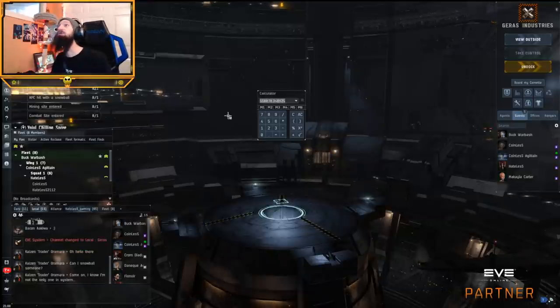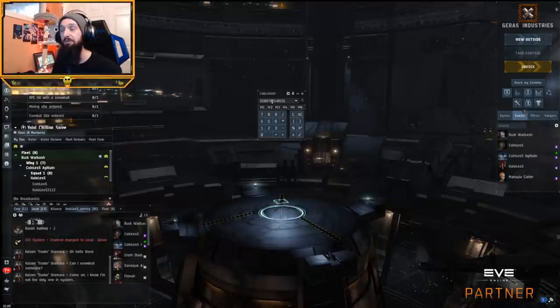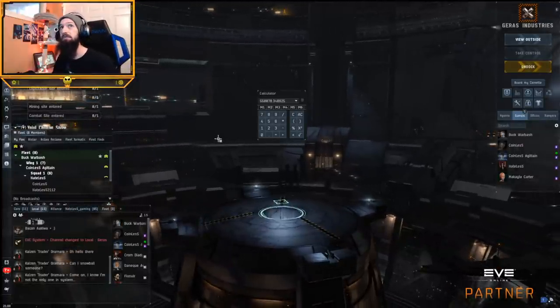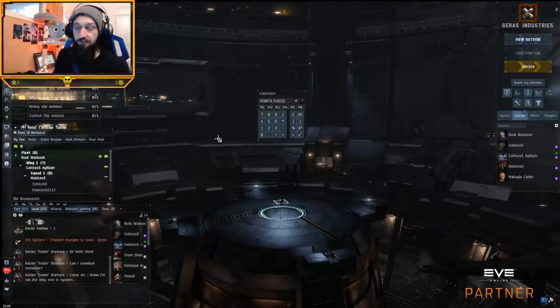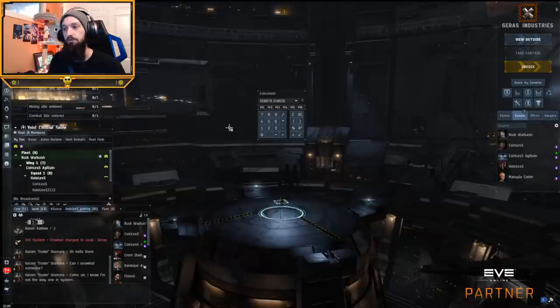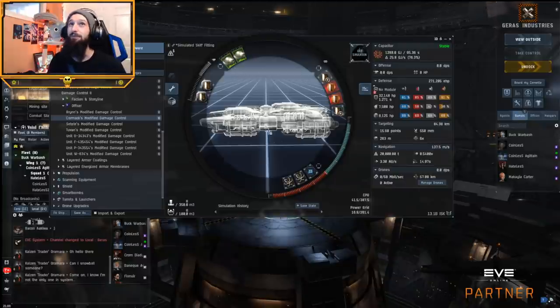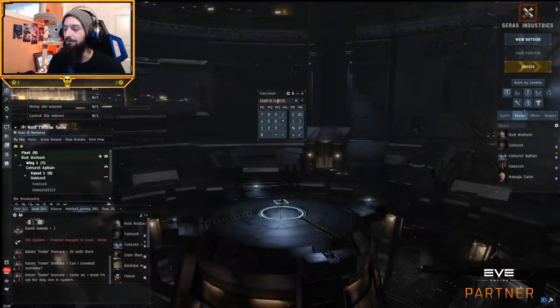So about 500,000 EHP is possible with implants and boosts — that's half a million EHP. We took the overheated number, so with 90% of our EHP in shields the error margin is within 10%. You can also get a 5% shield implant on top of the Nirvana set, giving additional EHP. However, at 13 billion ISK somebody's going to come by and kill it — which is just how crazy the EHP on these ships can get now.